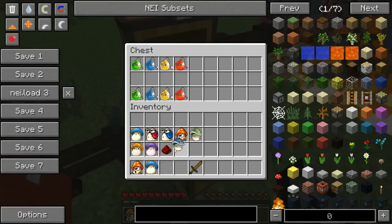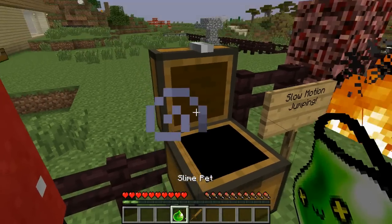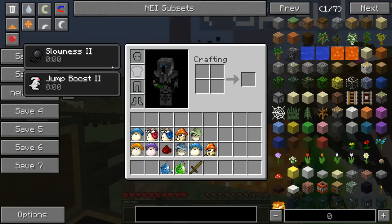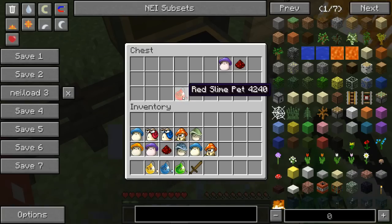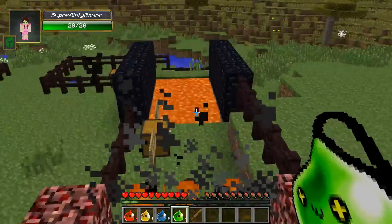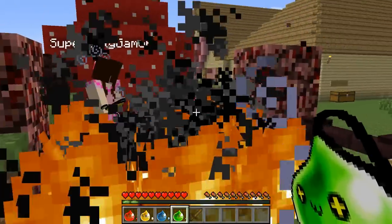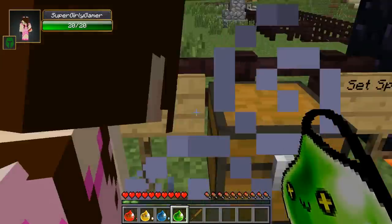All right, let's check it out. So the slime pet — which looks amazing, I thought you'd love these — gives Slowness and Jump Boost. Then the bubbling one gives us Slowness 2 and Jump Boost 2. The yellow one gives Slowness 3 and Jump Boost 3, and finally the red one gives Slowness 4 and Jump Boost 4, and I think we can jump over this fire. I made it! I'm gonna use the red one — here we go. Boom! Yes! Good work.